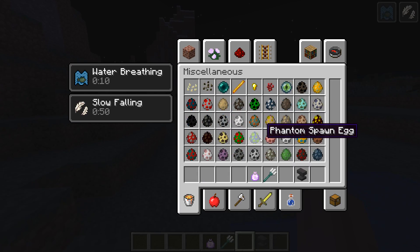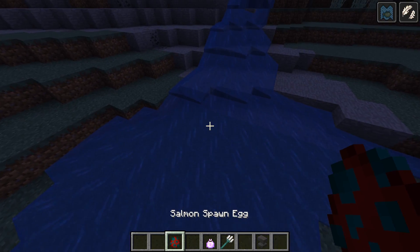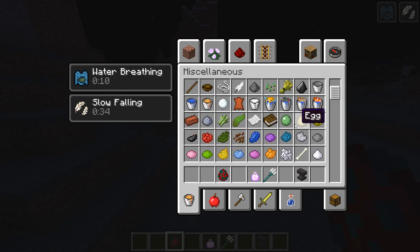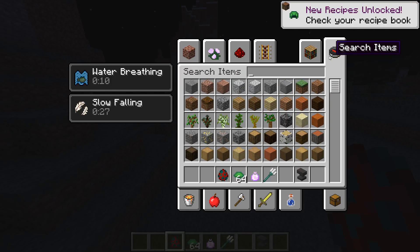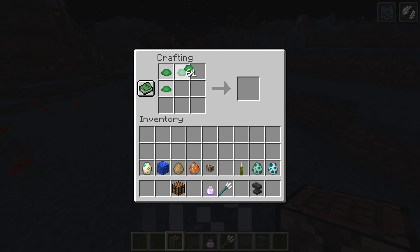There might be a few mobs I missed — I did the turtles, quickly covered those guys. Puffer fish, right? A salmon — I put one in the water here. Those are the salmon, it's kind of flopping around. If you put a fish on land, they kind of die — well, yes, they do die. This is how you make the helmet — with the scute. That is how you make the turtle helmet.